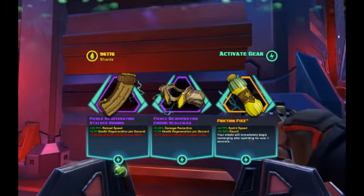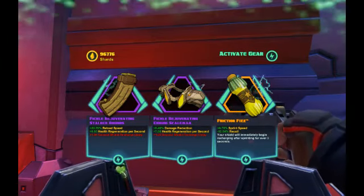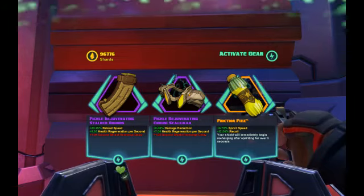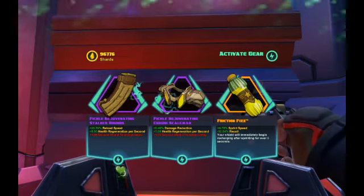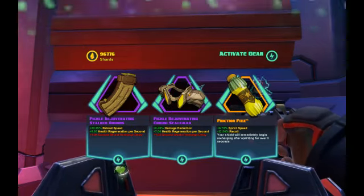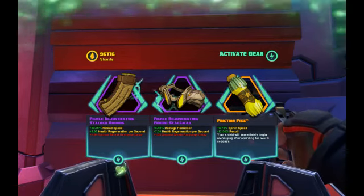I really like this one. There are other reasons why you'd want to use Friction Fizz — maybe on some other melee characters. You can look for items with a negative shield recharge delay stat instead of Rejuvenating Stalker Rounds; there's only going to be three or four of them. The other Eldred one has negative maximum shield. The first two are Eldred items; the last one, Friction Fizz, is a UPR item. You find that in UPR packs, UPR command packs, or legendary packs. Catch you guys later, I hope you enjoyed it.